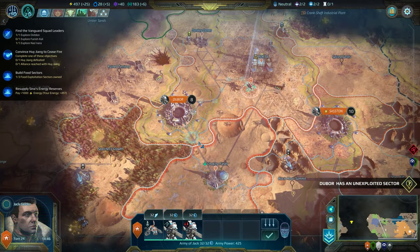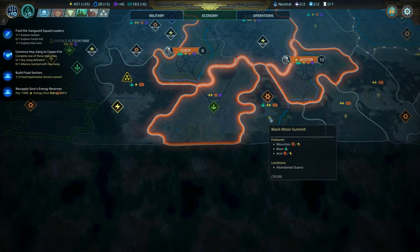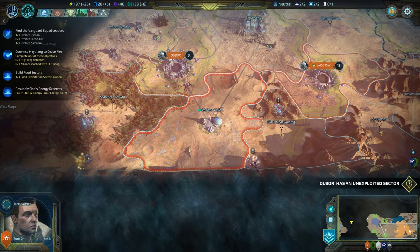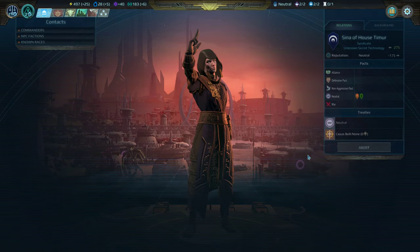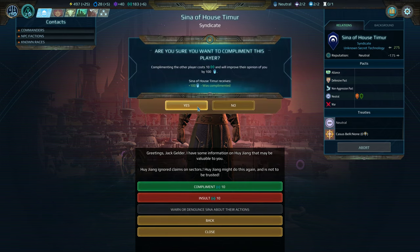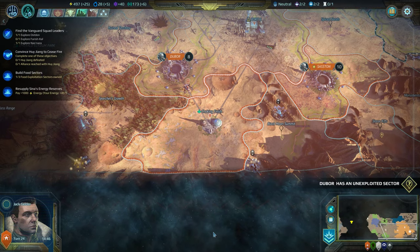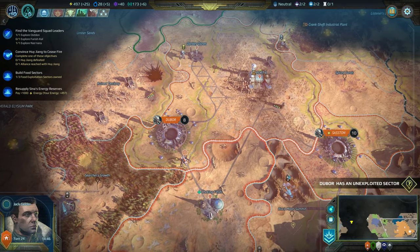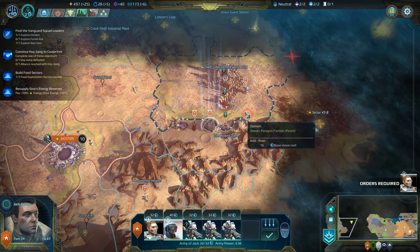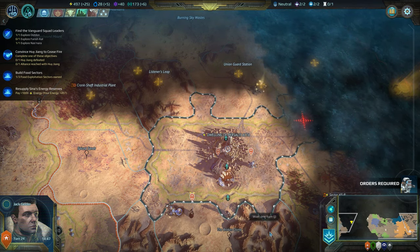Maybe I need to send them down here to see if we can annex another sector. We could just annex this sector — there's no radiation here, it's got food, electricity, and production. We did get the happiness under control. Let's keep throwing compliments at these guys — Sina, we love you, don't go to war with us. We're working on your energy issue but it's slow going, because at the same time we have to focus on food.